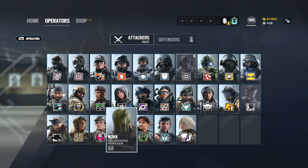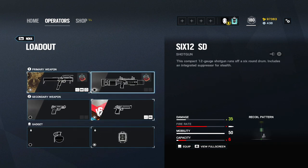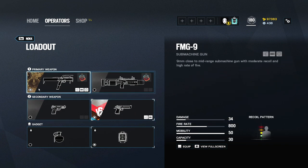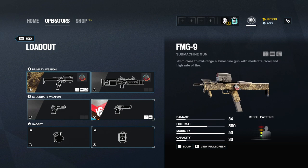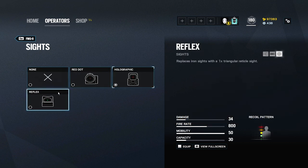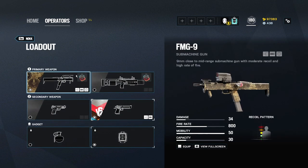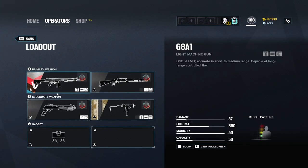Lastly, Nøkk — she's honestly better than most operators that have been coming out. She's very good for entry fragging and catching enemies off guard. Do not run the pistol on her — always run the Deagle. Personal preference if you want a shotgun, but the shotgun is very inconsistent in range. The FMG-9 is a pretty consistent weapon and the recoil is easy to use. For your reticle — should you use holographic or reflex? Try them both in a T-hunt and practice with both to see which one you hit more shots with.